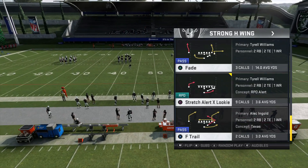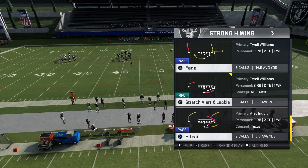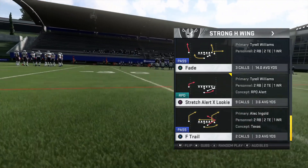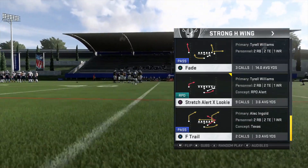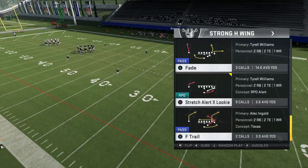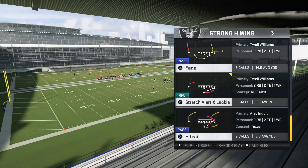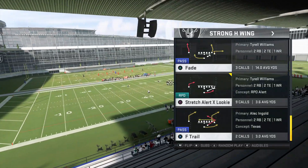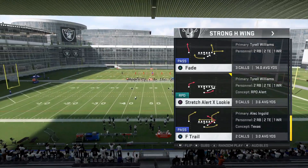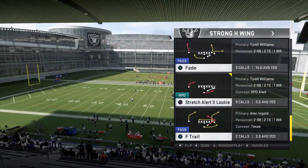You're going to find a lot of people in Ultimate Team who are going to try to emulate this offense, and they're going to be nowhere near as good or quick with their motions. He's just got everything down. So for people that are running it a little bit slower, this is going to help anytime you know they're going to snap the ball from the strong H-wing formation.